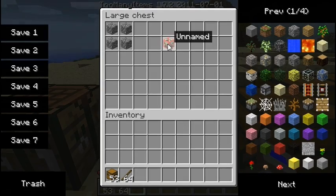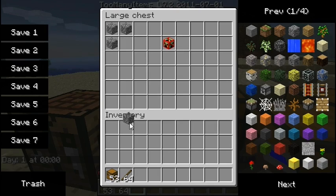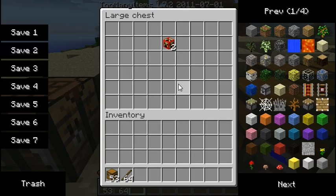First off is a creeper block, which you can craft like so with four cobblestone and you get a creeper block — or Anti-Creeper block, whatever.